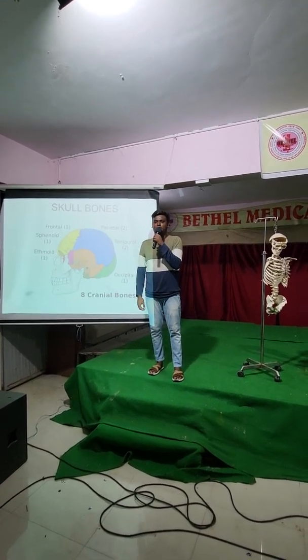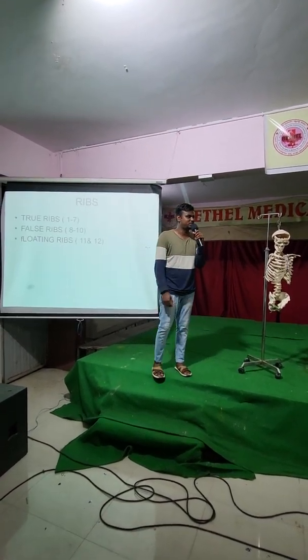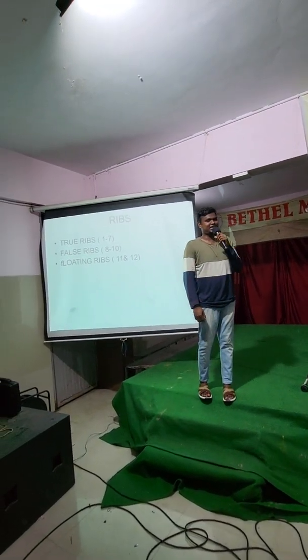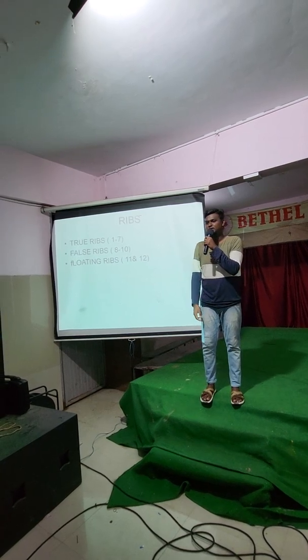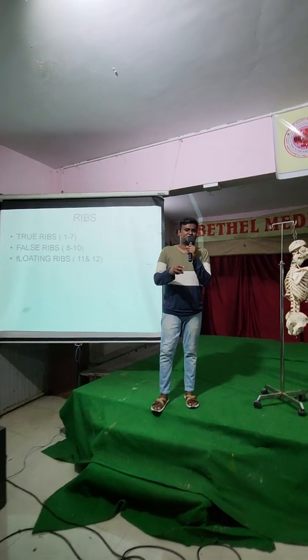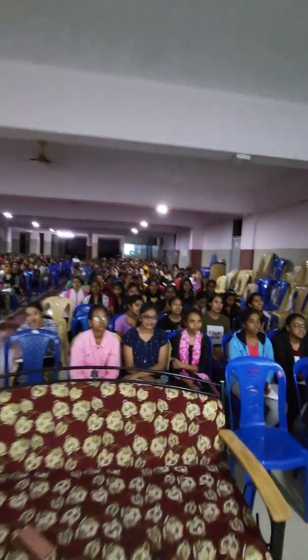Next, your thoracic cage. How many bones in your thoracic cage? Twenty-five. What is the first one? The center bone — what is it? Sternum. How many true ribs? Seven. How many false ribs? Three — eight, nine, and ten. How many floating ribs? Two.